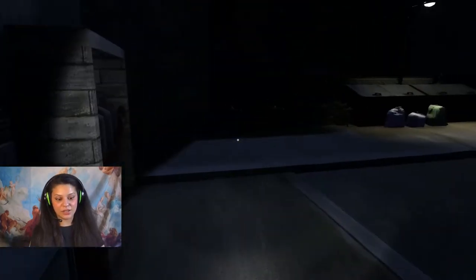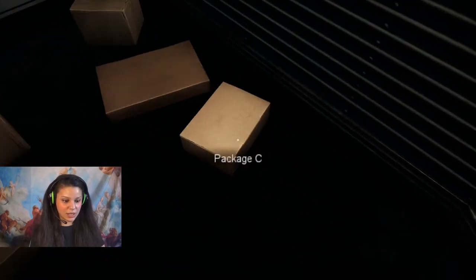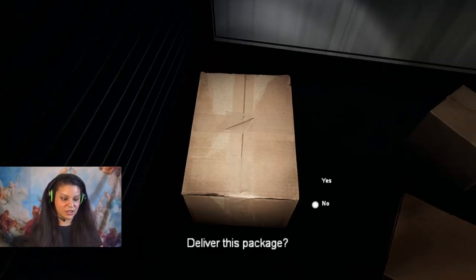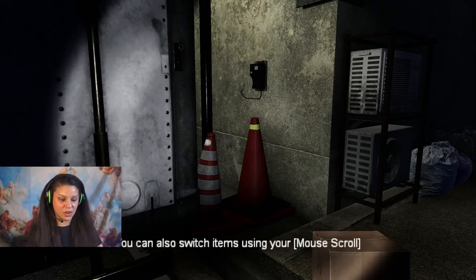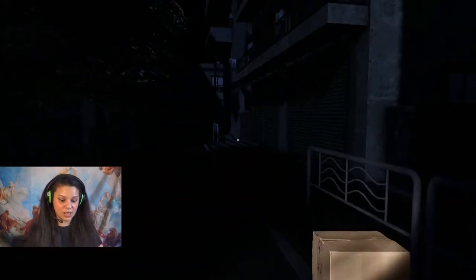I'm going to go and get a package and we can actually start this now, because we need to do our job. Don't want to get fired. Let's get this big package - deliver for this package. Press tab to open your inventory - you can also switch items using your mouse scroll. Room 206 package. Lovely.